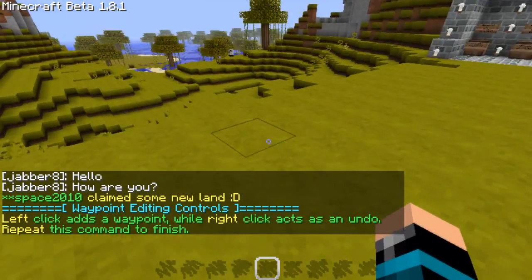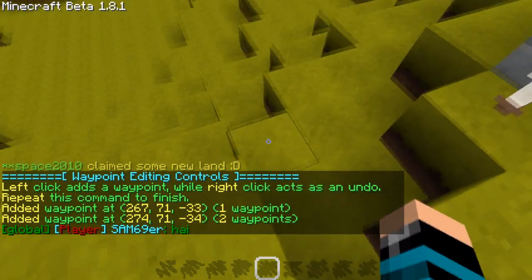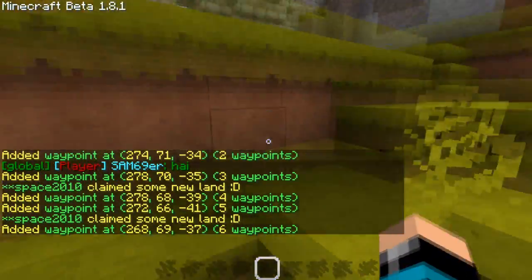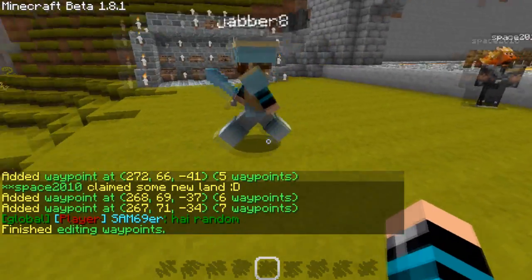We can also type /npc path — now we're editing the waypoints. So if we want him to walk here, then over here, then over here, then over here and so on. Then if we type /npc path again, he'll start walking that way.